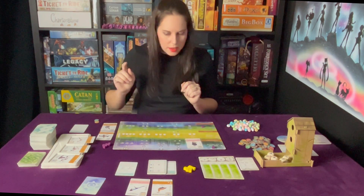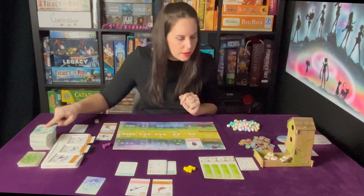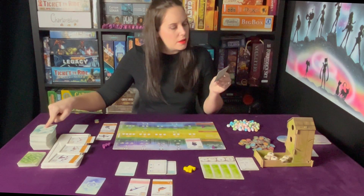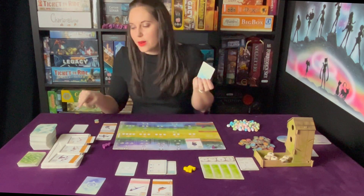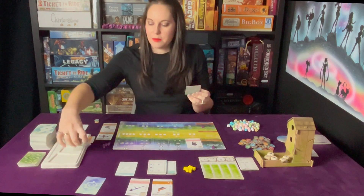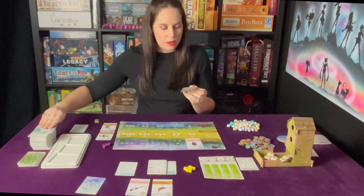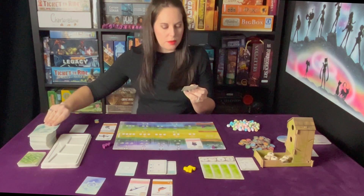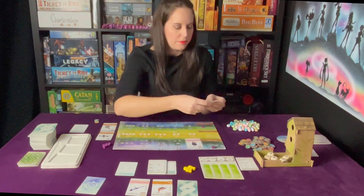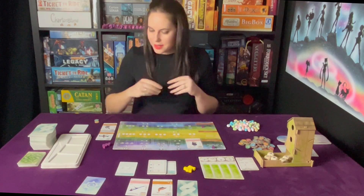They are gaining a card. Discard all three birds in the bird tray - no, I wanted the Osprey! The Automa draws one and keeps it face down.